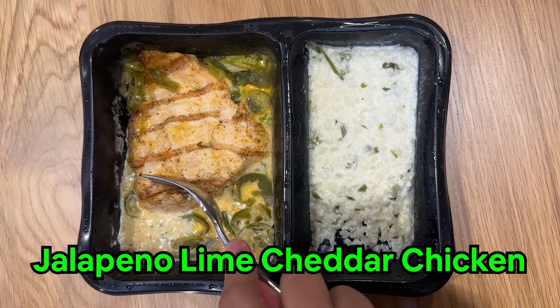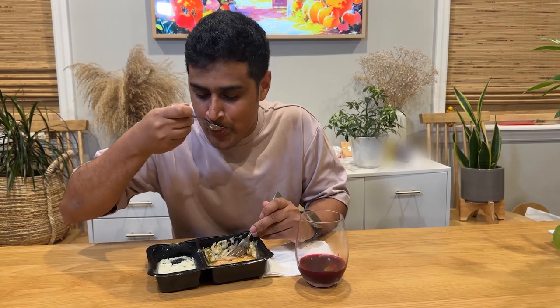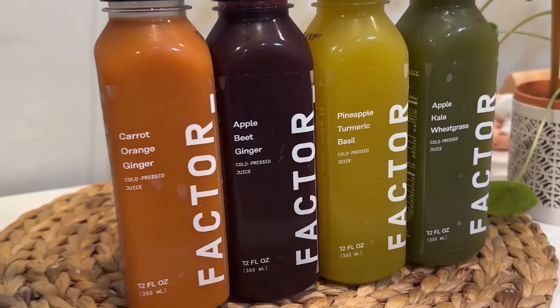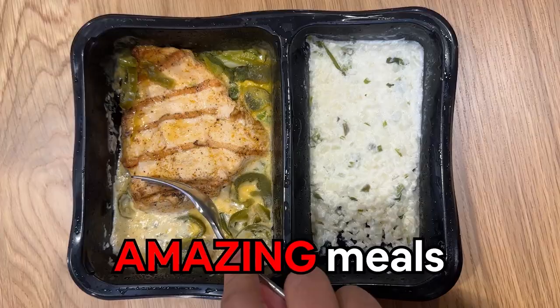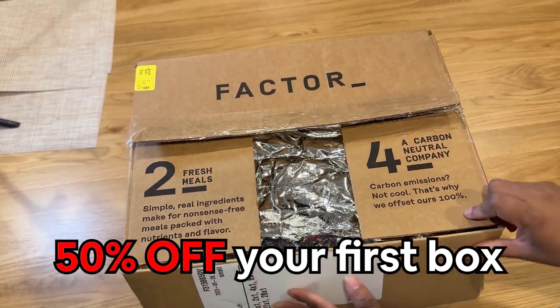Factor sent over a bunch of delicious meals. I popped them in the microwave for two minutes and dinner was ready. This is the jalapeño lime cheddar chicken and it tasted fantastic — you can really tell they used high quality ingredients. They also have tons of juices. I tried the apple beet ginger juice and it was super refreshing. Head over to factor75.com or click the link below and use code B250 to get 50% off your first Factor box.